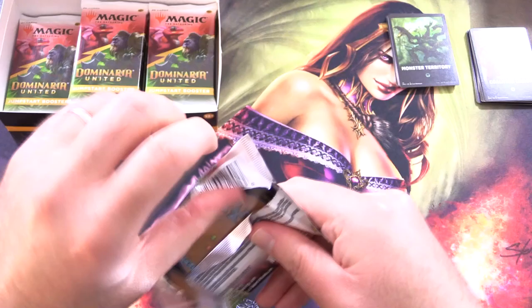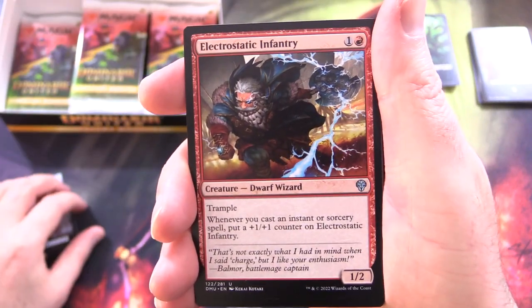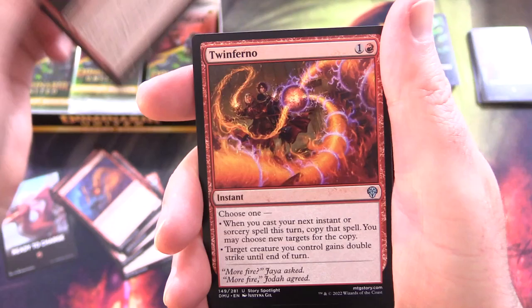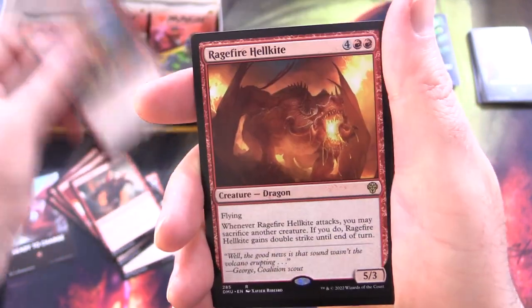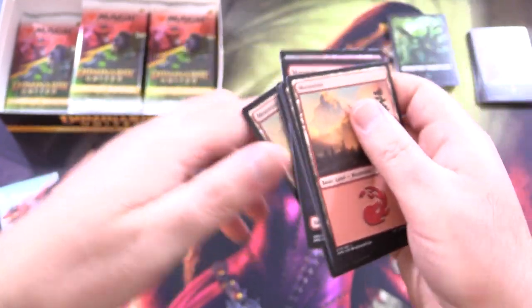Two unique themes so far — can we find them all? I'm hoping this box will be able to get all the themes. Ready to Charge — so this must be a mono red type deal. We've got Electrostatic Infantry, Yavimaya Steel Crusher, Balduvian Berserker, Dragon Whelp, Coalition War Brute, Molten Monstrosity, Flowstone Infusion, Twinferno, Jaya's Firenado, Furious Bellow, Squee Dubious Monarch, and Ragefire Hellkite for the second rare, with a mountain and some foils.